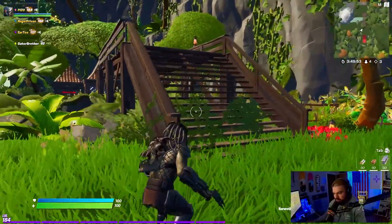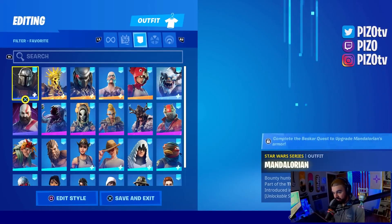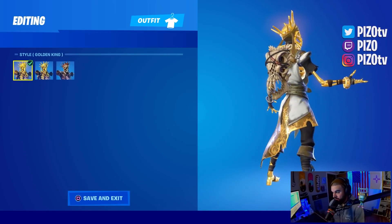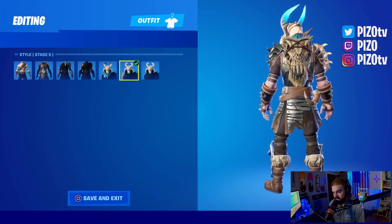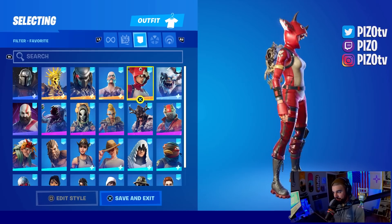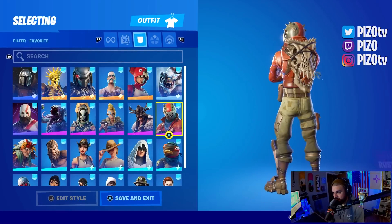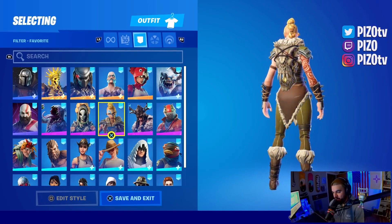Let's see some combos on the Predator, starting with the back bling — what skins can you wear with it? Twitch chat and I picked out some really good ones. This Is The Way looks good on Mandalorian. We got Oro here — pretty nice on the gold one as well. I like it more on the Skeleton King personally. We have Ragnarok stage 5 — looks great with his shoulder armor. Not Your Mama's Triceratops is probably one of the strongest in terms of theme. Devourer looks okay. Rust Lord. Jaeger looks great and matches his vibe. Huntress from the battle pass still looks pretty good.